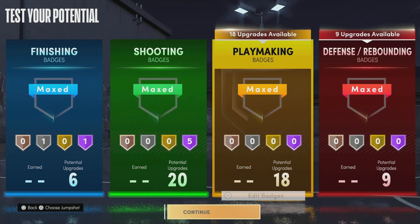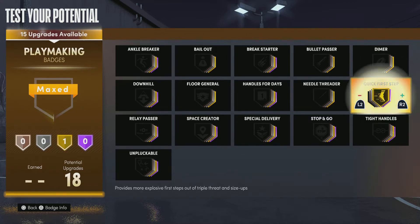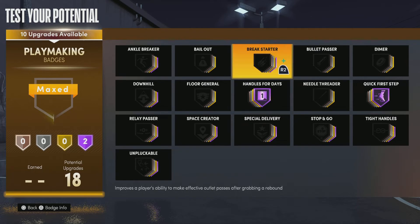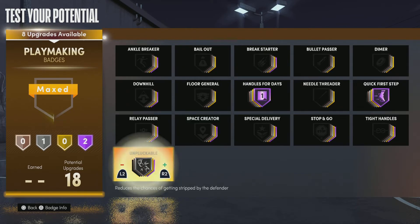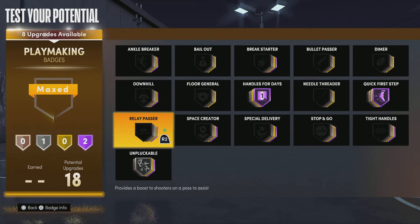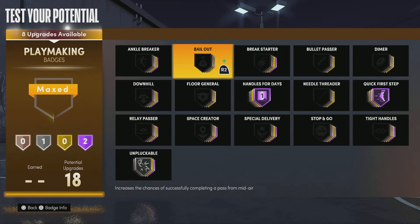For the 18 playmaking badges, we've got to get Quick First Step and Handles for Days — both can be Hall of Fame. The next badge we need is Unpluckable, put that on silver at least. A lot of people get ripped on this game easily, but with that badge on it's not as hard to get stripped. Let me know what level of Unpluckable you guys like to use.